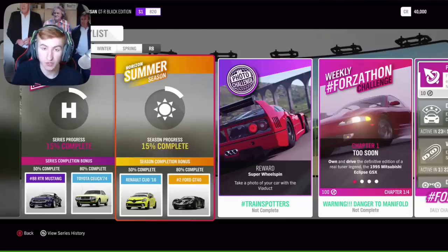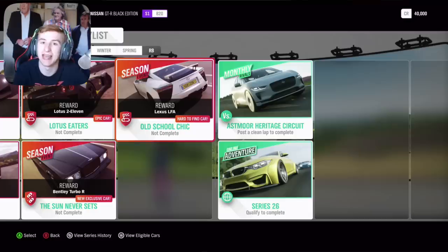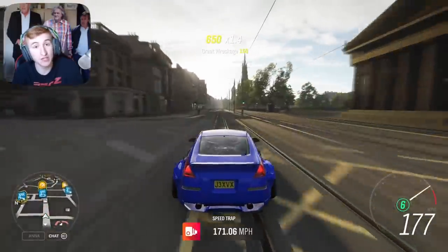For Summer, which is the first week starting this Thursday, at 50% completion you can get the Renault Clio from 2016, and at 80% the Ford GT40. Through an exclusive championship on Summer this week, you can get the first new car — the 1992 Bentley Turbo R. And in another exclusive championship, you can get the Lexus LFA. I think this is one of the first times the Lexus LFA is returning, so if you haven't got the LFA, now's your chance starting from Thursday.